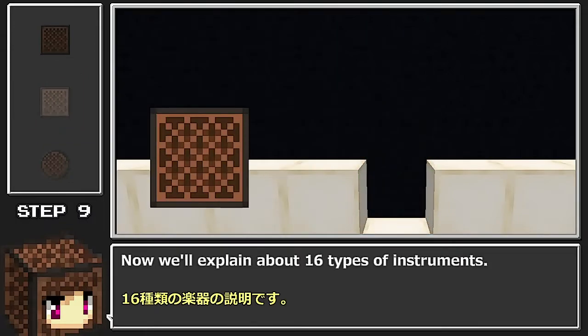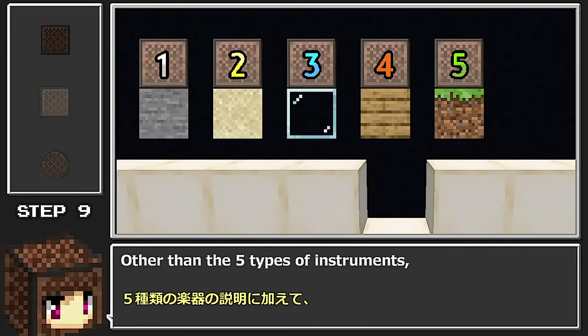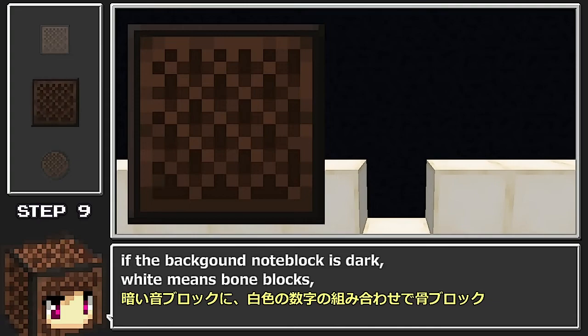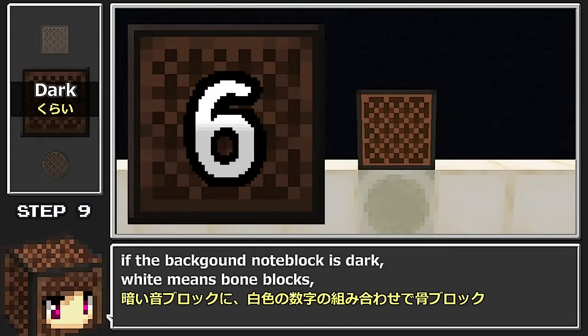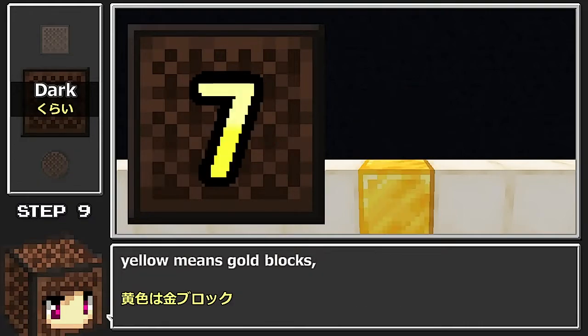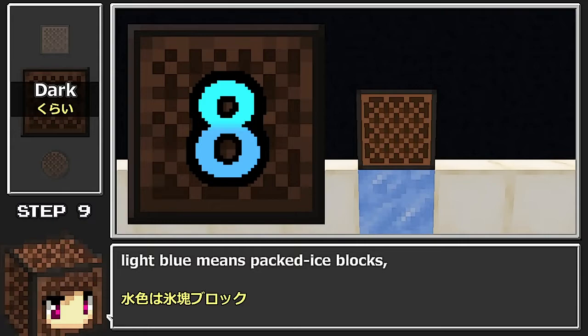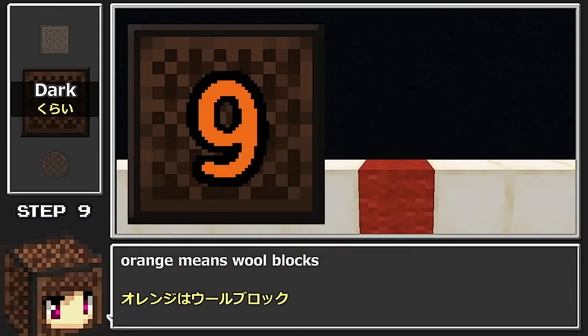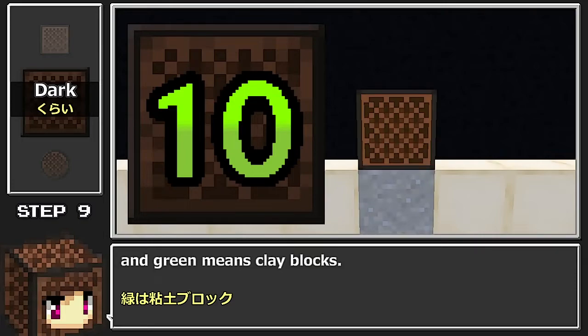Now we'll explain the 16 types of instruments, in addition to the 5 types. If the background note block is dark: white means bone blocks, yellow means gold blocks, light blue means packed ice blocks, orange means wool blocks, and green means clay blocks.